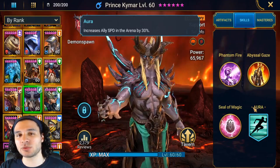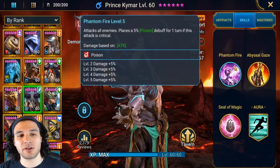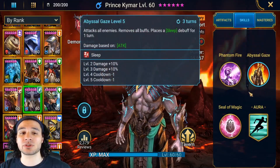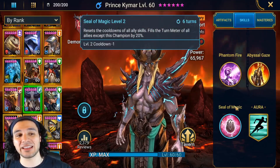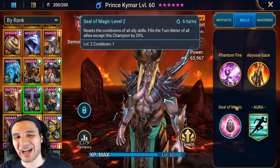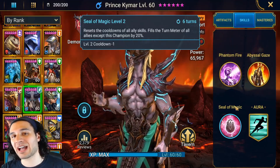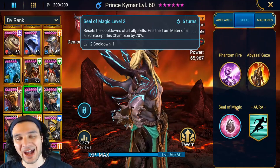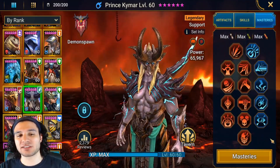Right off the bat, even from reading the kit, you know it's good. He has two AOE abilities — the first places a 5% poison, the second removes all buffs and places a sleep debuff for one turn. And the A3, which is probably the highlight of his kit, fills the turn meter but also completely resets the cooldowns of all ally skills, which is absolutely huge.